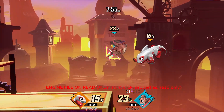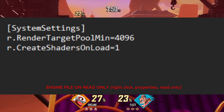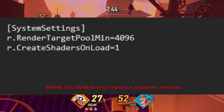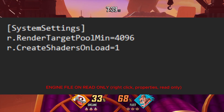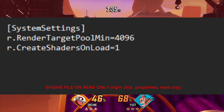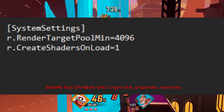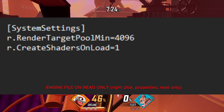Finally we have the engine.ini file. This one is especially important. The render target pool minimum script goes hand in hand with the texture streaming one we put in earlier. It raises the minimum pool from 400 at low settings to 4096. I've extensively tested this value at 4096, 2048, and 1024, and I'd recommend testing all three. Most modern hardware should be able to handle 2048 or higher, and it's up to your testing to decide.